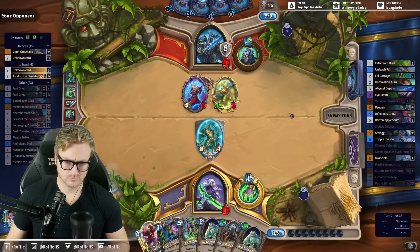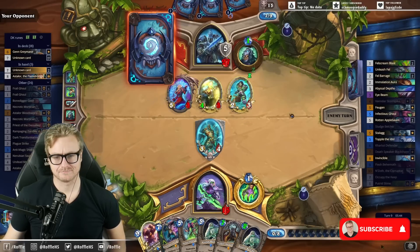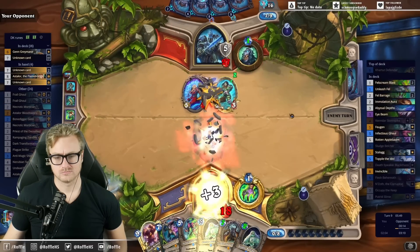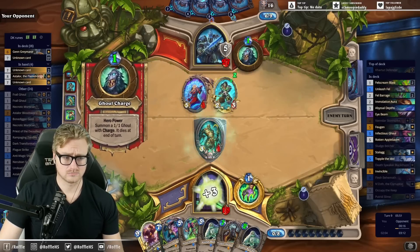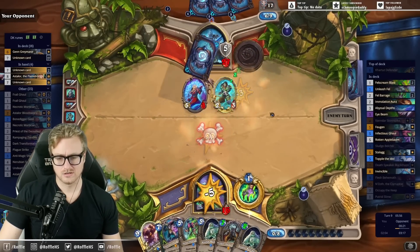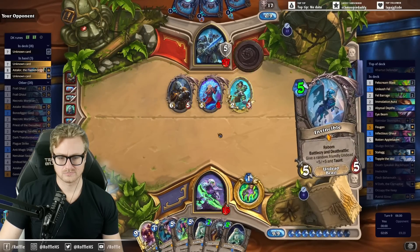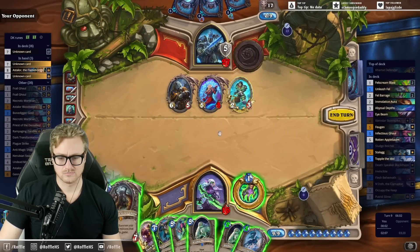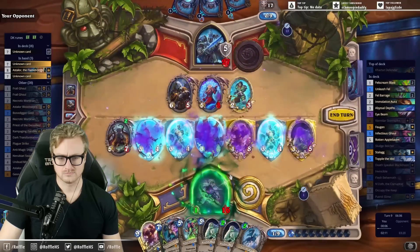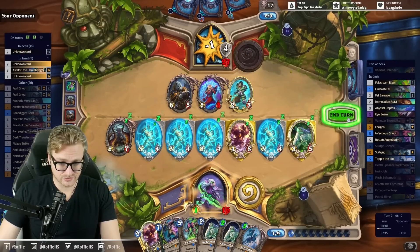I get to sneak in N'Zoth the turn before they want to play the Ast'Alar. Take 5, heal 6. All right, surely we don't just take 16 straight to the face, right?